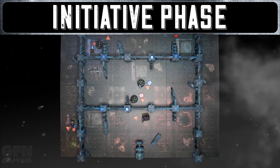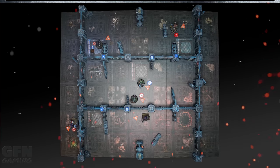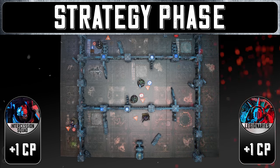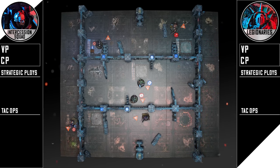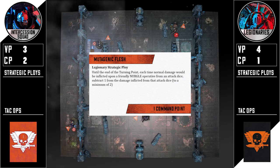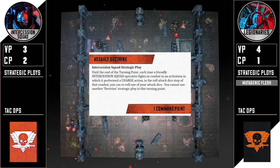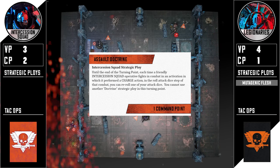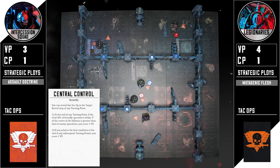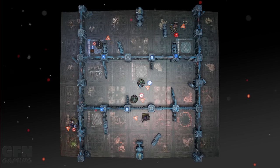Into the turn three initiative phase - I win the roll-off so legionaries have initiative. Both sides get a command point in the strategy phase. I use Mutagenic Flesh for free with my favourite of the dark gods, and honestly Into the Dark makes Implacable a really good option too. My opponent uses Assault Doctrine again for that combat reroll if they've charged. I've got no tac ops to play and my opponent reveals central control - I doubt he's going to get it. Let's move into the firefight phase.